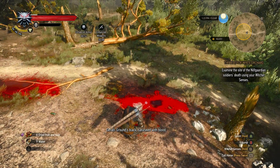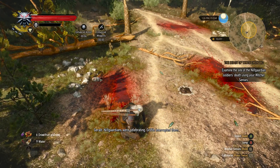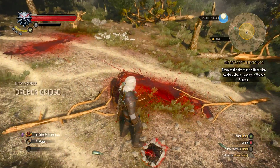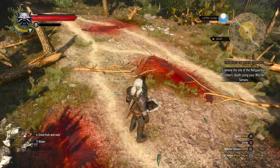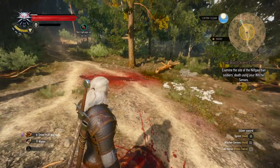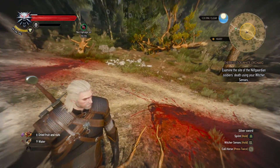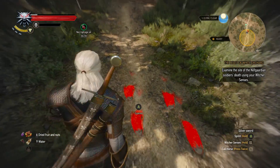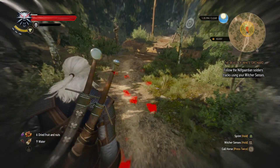Grounds are black — saturated with blood. Now the Nilfgaardians were celebrating; the griffin interrupted them. Okay, don't step on the clues. Camp. Oh boy — it's around here. I see some steps. 'These prints are older and deeper — heavily armored. Nilfgaardians, probably.' They're going this way.